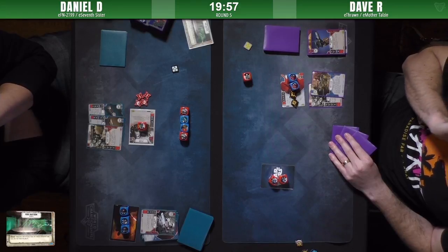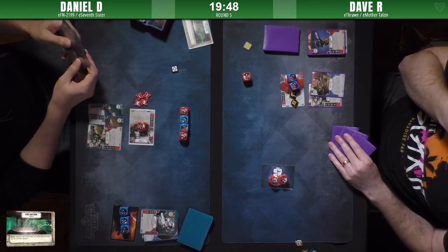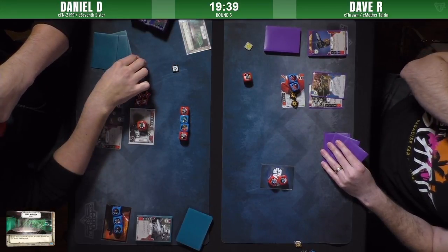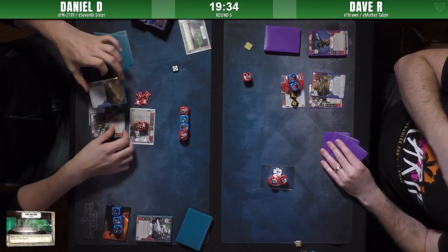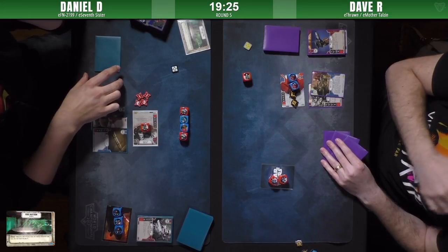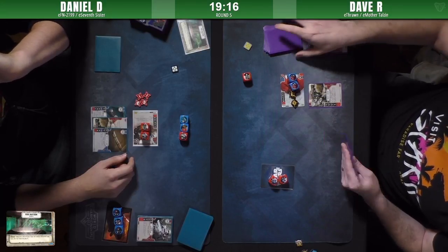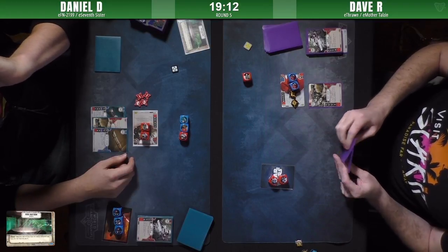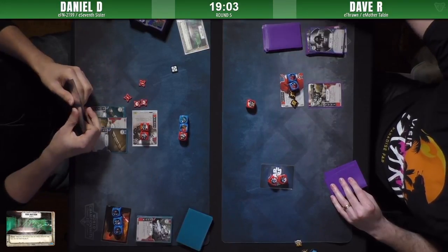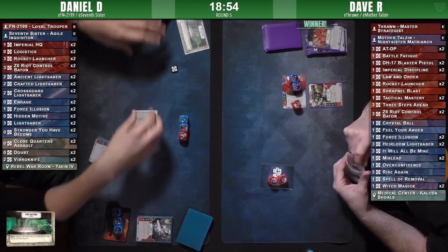Dave is hesitant to claim using the Rebel War Room - he just wants to see what Daniel rolls up with. He may have to use the Witch Magic early. Dave is going to consider discarding to get fatal damage showing. Either way, we're very close to the end of this match. Resolving the two damage using the claim to do so. Taking the shield would have taken away two more sides that wouldn't have been fatal damage. Alright, so that's it for this round.